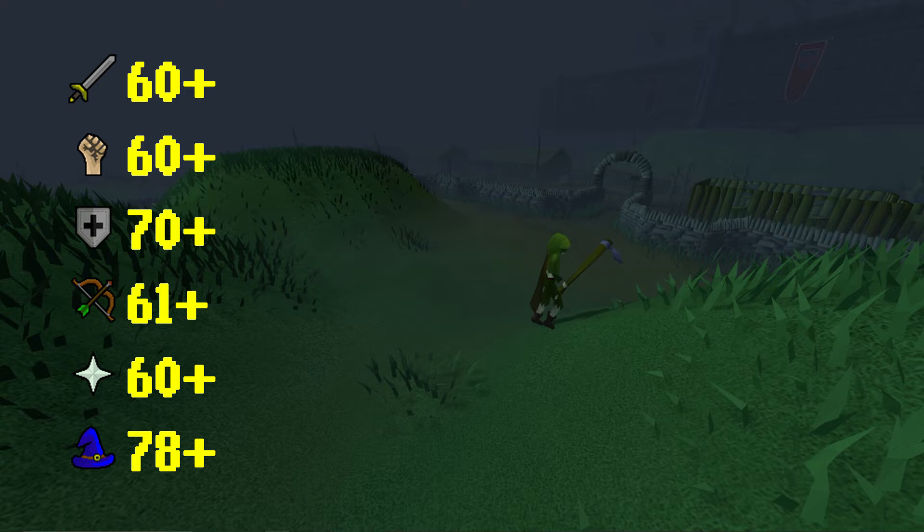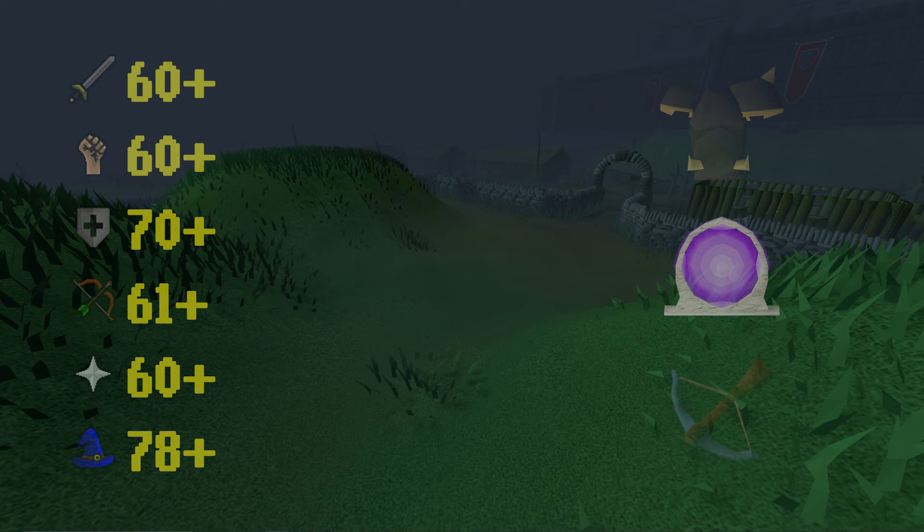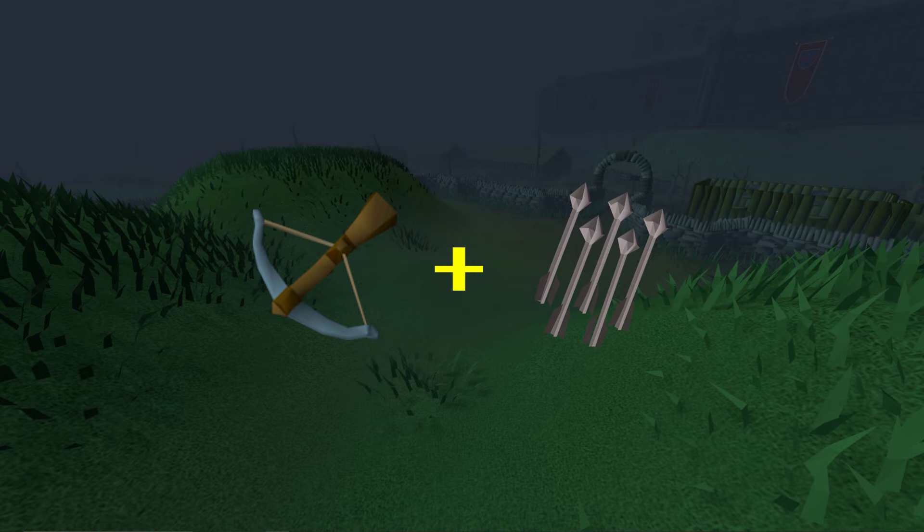However, I would recommend getting 70 defense so that if you do get a drop you can wear it right away, 78 magic for the Barrows portal, 61 range for the rune crossbow, and 60 prayer as higher prayer will save you on prayer pots. The standout recommendation here is the rune crossbow — the magic shortbow with rune arrows is more DPS, but compared to a rune crossbow with broad bolts it's only a small increase, and broad bolts are a much easier ammunition to consistently resupply on as an Iron Man.